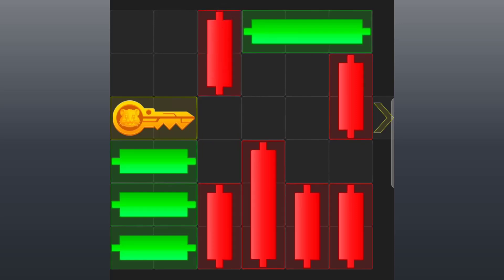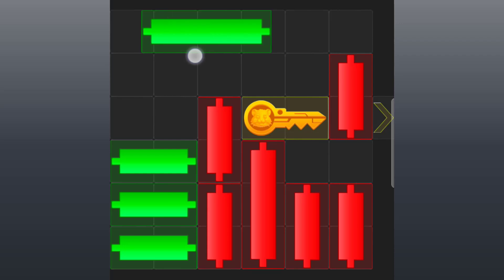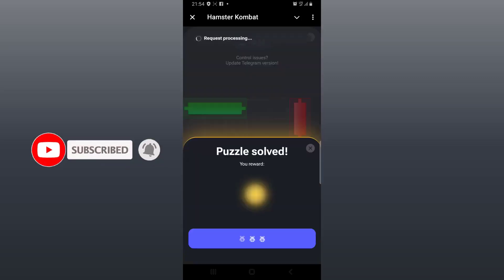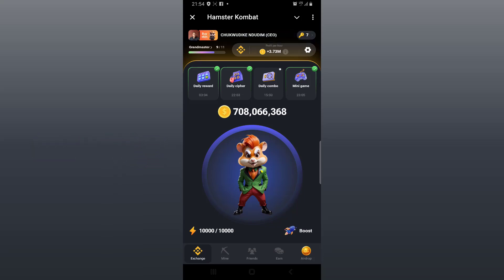Now move the key to the right. Now the short red candle blocking the long green candle — slide all the way down. Now the long green candle at the top right corner — slide to the left again. Now the short red candle blocking the key — slide all the way up. Now the key can pass in peace. Make sure you watch this video two to three times before making your first attempt. Good luck.